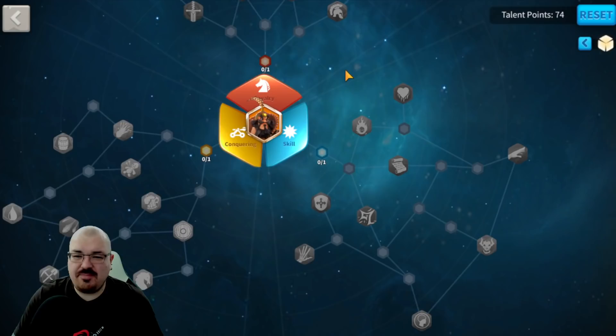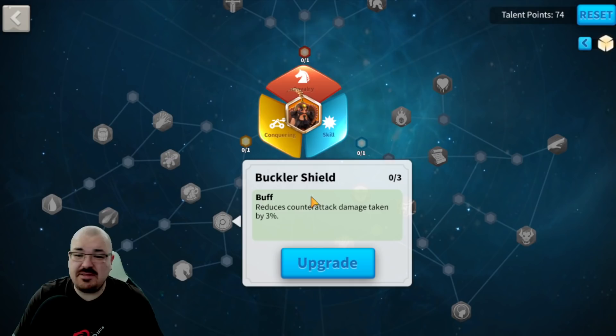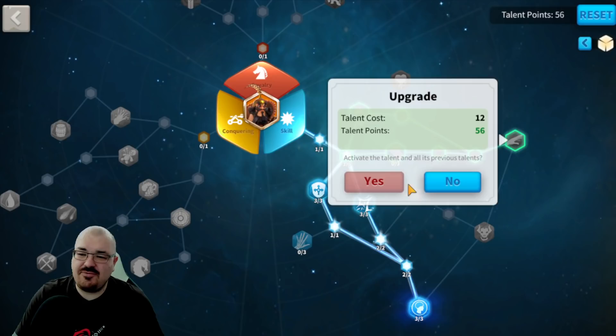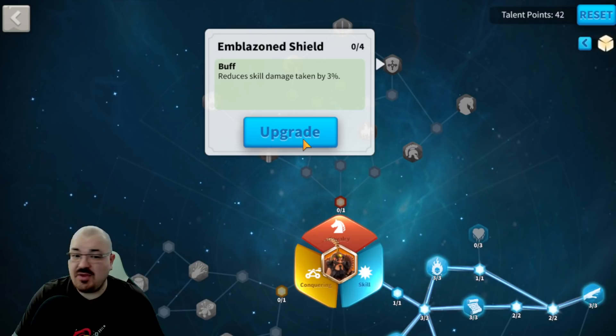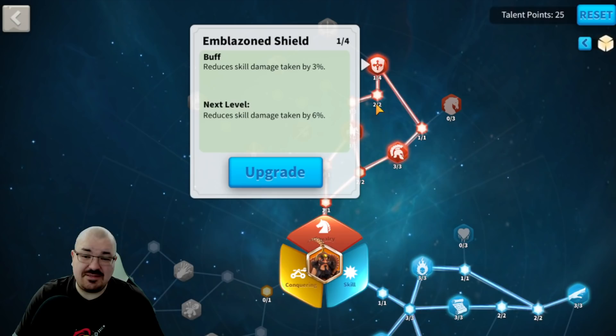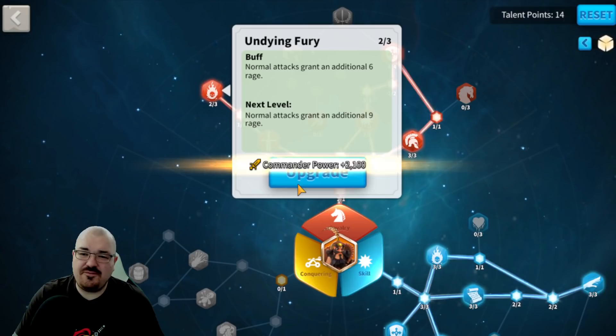Now let's get into his talents. Since he is a conquering commander, he has a very nice part of the conquering talent tree — specifically going for the Buckler Shield. Since he has the skill tree, there are a couple more important talents to get: Clarity and Rejuvenate. This is kind of the minimum, the base start of your skill talent tree. On the cavalry tree, you also have Blazoned Shield — and even though you get a lot of march speed on the way, it makes sense why they added it, because it's a very powerful talent.